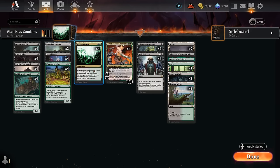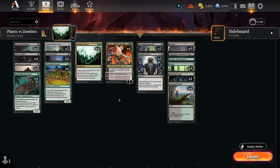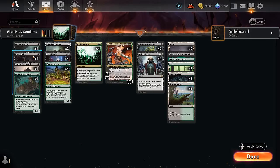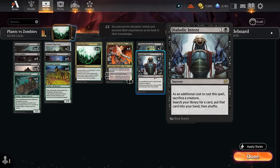We've got four copies each of Roots and Tyvar. In case we don't naturally draw the Roots or surveil into it, we can also use Diabolic Intent to tutor it up — we just need to sacrifice a creature as an additional cost. Since we have so many one-drops that we don't mind going to the graveyard, Diabolic Intent makes a lot of sense. If we already have the Roots, we can maybe go for Tyvar instead to set up our combo.